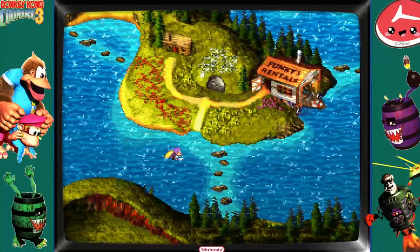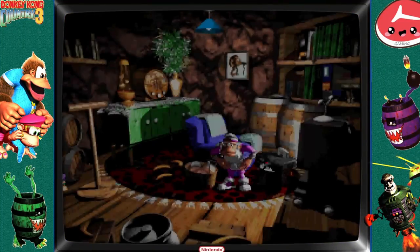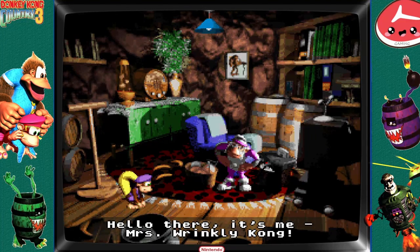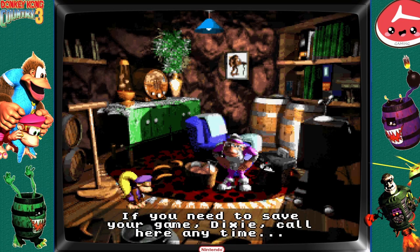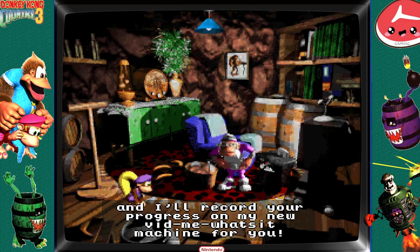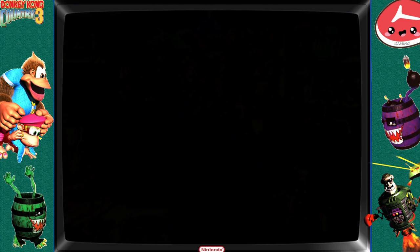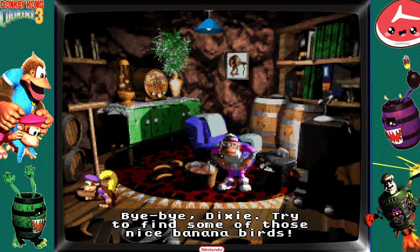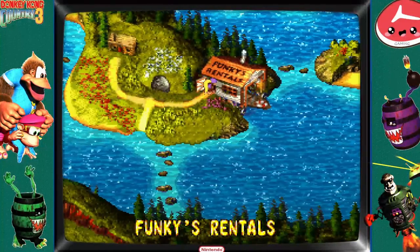Little intro action. We're gonna go straight to Wrinkley's Cave — hi Wrinkley! The first thing she does is teach you how to save, as useful as that is. We kind of already knew that was the case. Wrinkley's the save queen, and she didn't exist in the first game — only the last two.